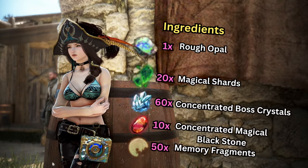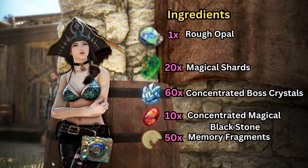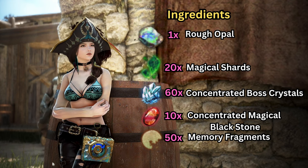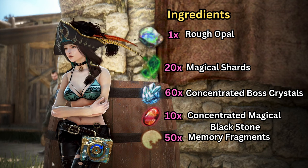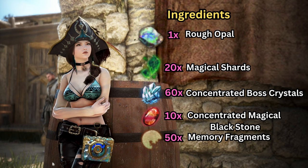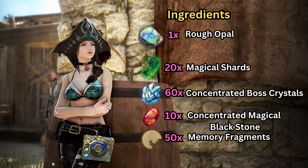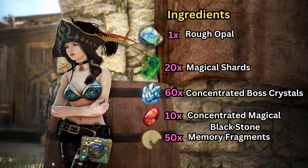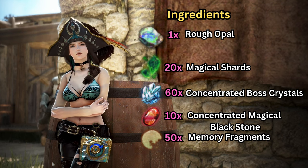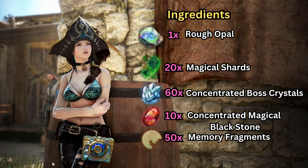The other ingredients you need are the following: one rough opal, which you can obtain by mining or with your worker nodes; 20 magical shards, obtained by heating yellow-graded Black Magic Crystals using the processing mechanic; 60 concentrated boss crystals, obtained by the weekly quest for two latent auras; 10 concentrated magical black stones, obtained by heating a hard or sharp shard with a black stone weapon or armour, or you can buy them off the marketplace; and 50 memory fragments, which you can just buy off the marketplace.